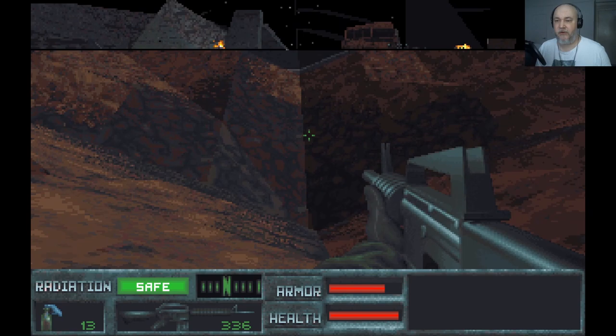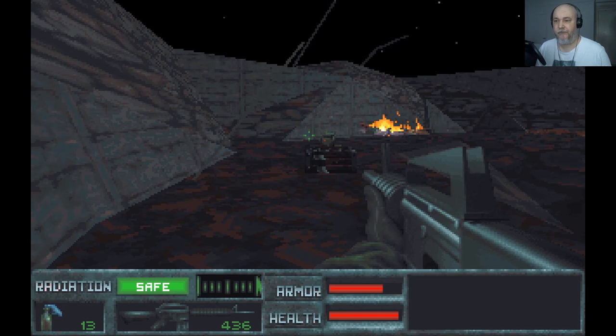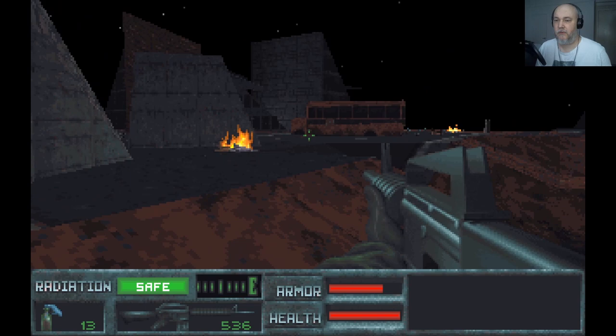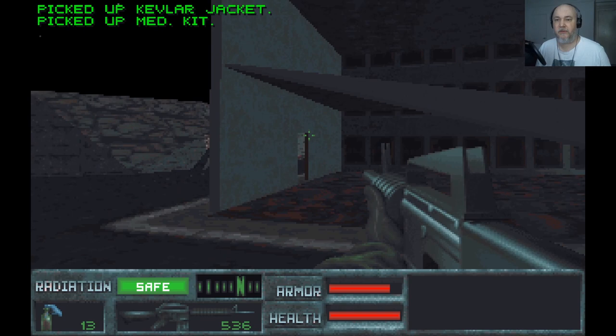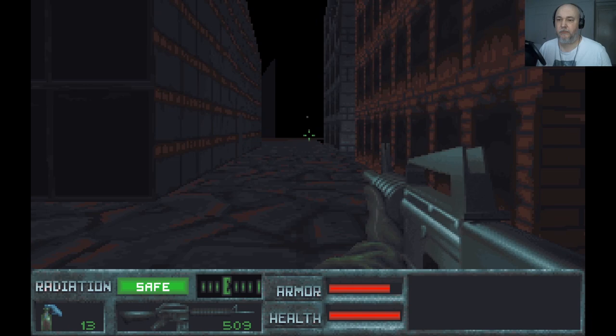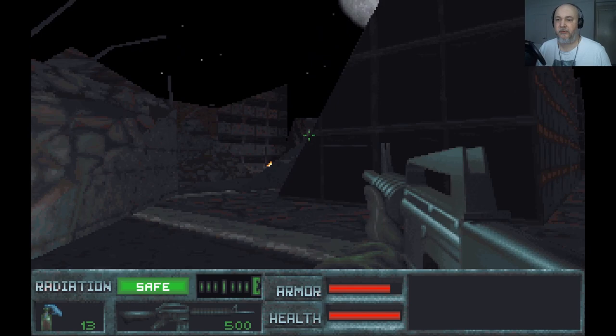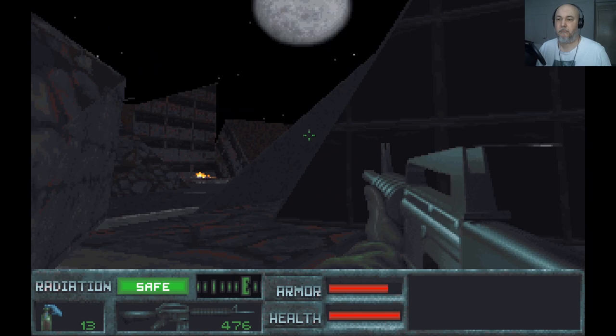Another thing about this game is you have radiation as well. If you get too low, you get radiation, so sometimes you have to be a bit careful where you're going. There's a hunter killer hidden in the building — sneaky. Not great AI.